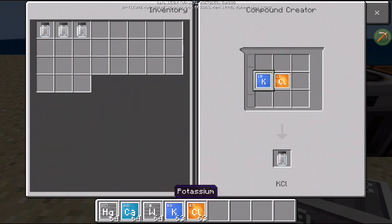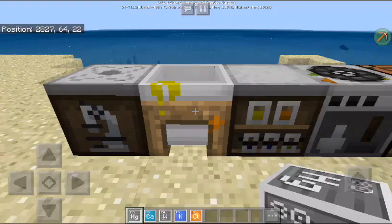Then lastly, we make Tungsten chloride. This time we place six chlorine with one tungsten, and we get the tungsten chloride.